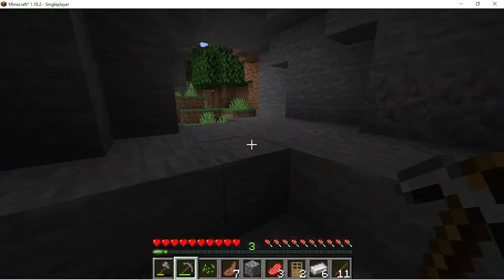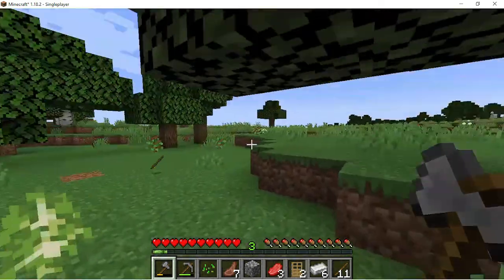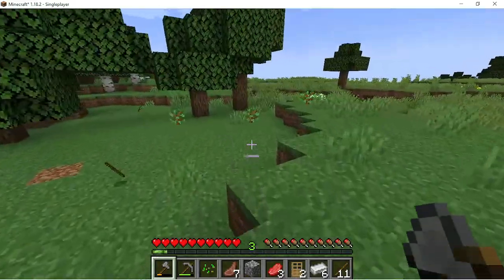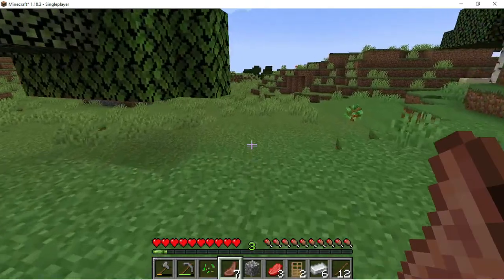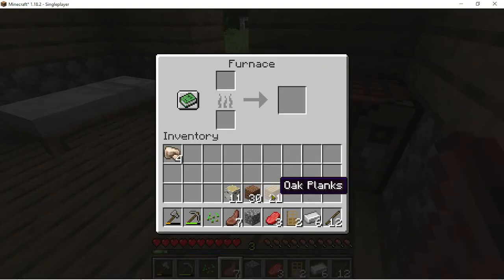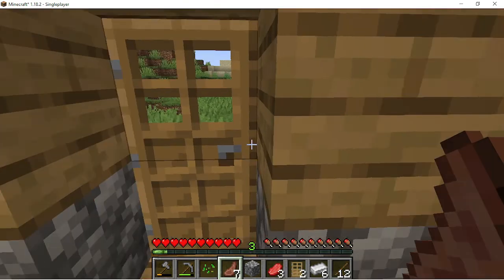Let's just make some charcoal instead. I feel like I'm just speedrunning this game. All right, so we have 11. We could make lots with 11. Pop the old planks in — I'll divide it just in case I need some sticks. Now we just wait.